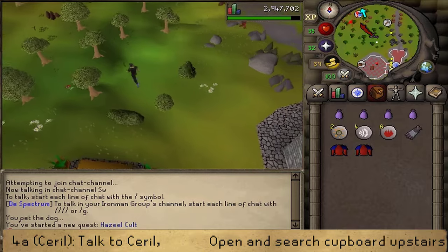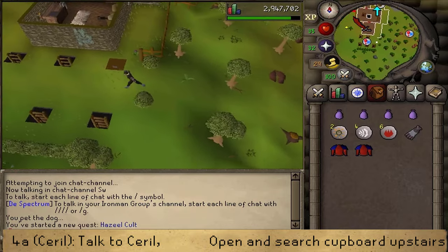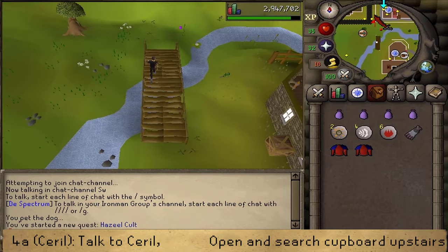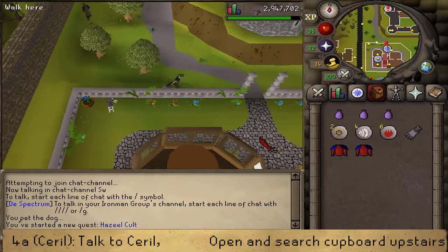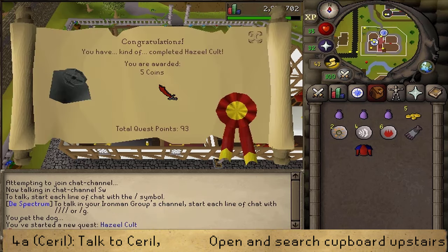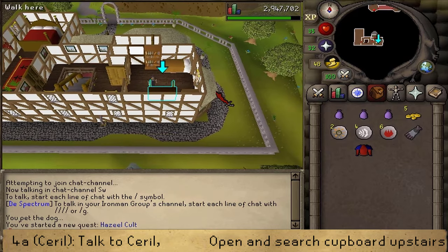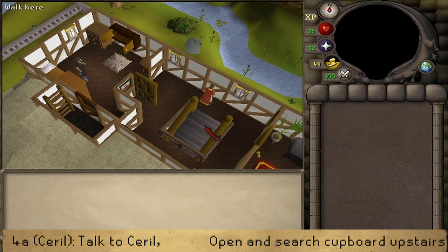Once back at the house, the quest will differ depending on which route you chose. For the combat route — having sided with Cyril — talk to Cyril to give him the armor back and receive your first, fake, quest completion screen. Next, head upstairs, go into the eastern room, and search a cupboard attached to the southern wall to find some poison. This will trigger a cutscene that completes the quest. Congratulations, you've completed Hazil Cult Quest — you are awarded with 1500 thieving experience and 2005 coins.